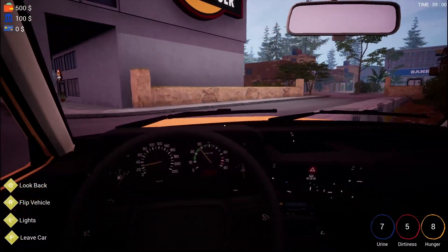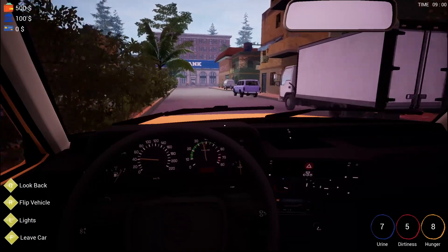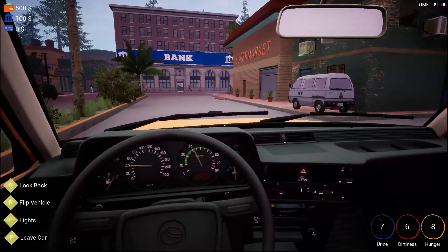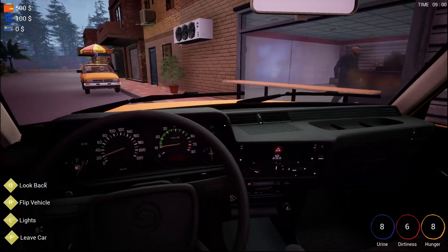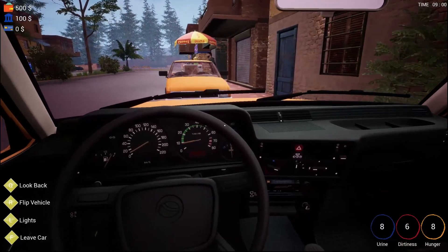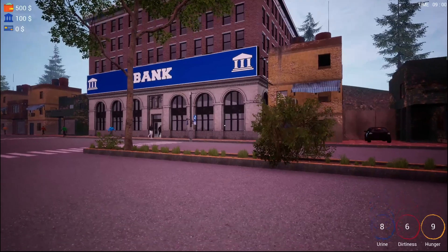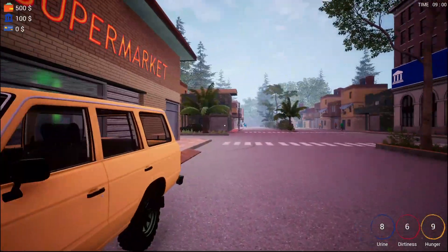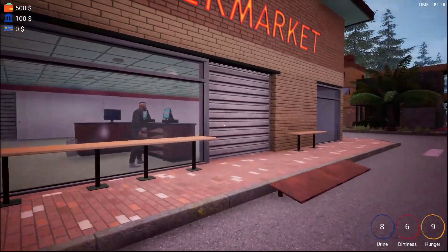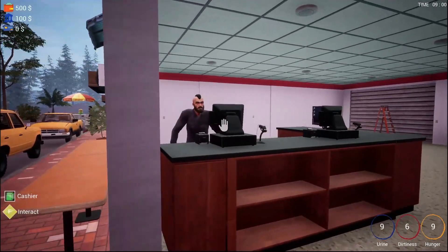Gas refuel costs 450 dollars, oil is 300 — that's really high. Got in the car and the handling's pretty good. I got out near what I think is my shop — people are walking around. Here's my store; it's right in front of the bank. A tutorial tip says: use the laptop to save your progress. I think that's my employee over there.